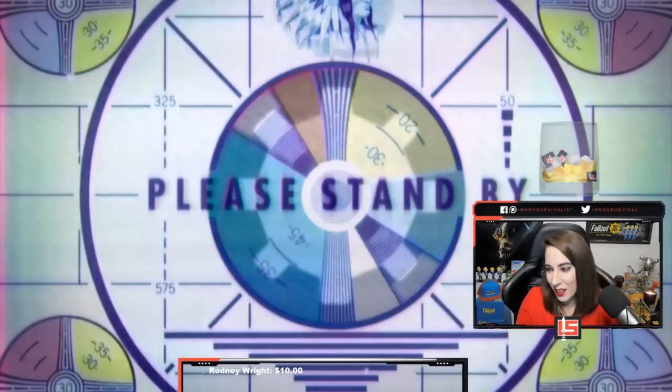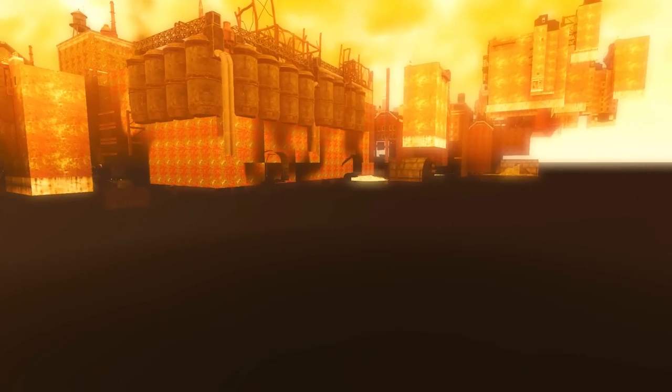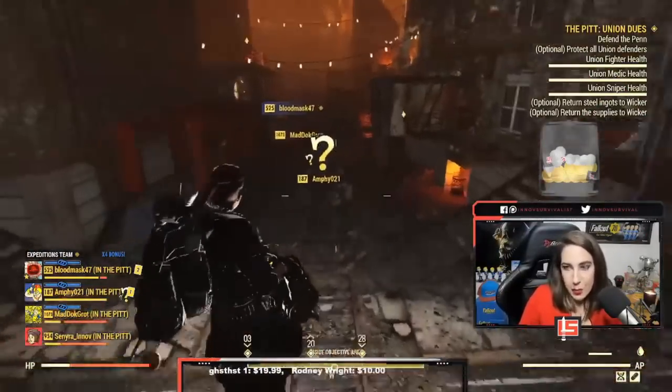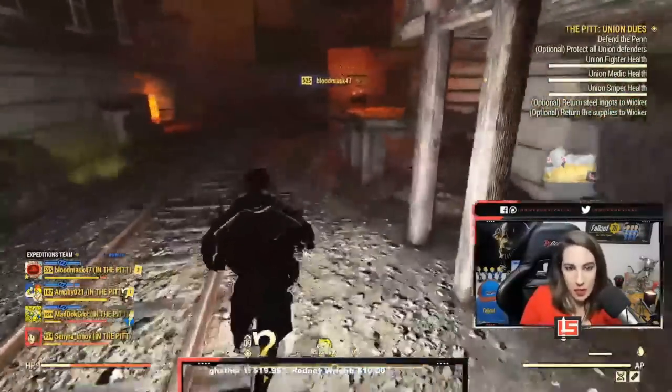Another issue I encountered was after leaving the foundry in Union Deuce. My camera or game mode went straight into photo mode, like under the map. There was no interface even — it was so weird. I'm not even sure how to describe this bug, but as to be expected, I also had to restart the game to get past it.